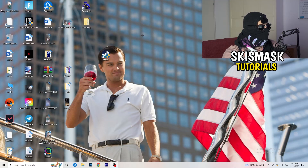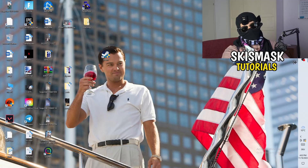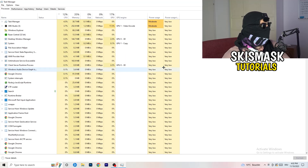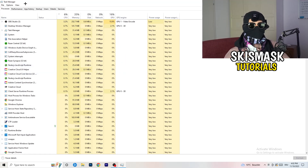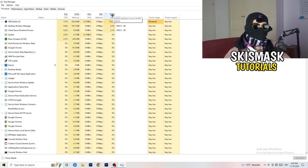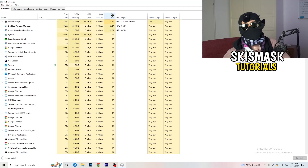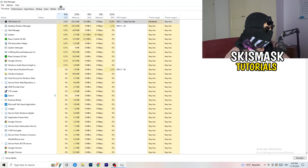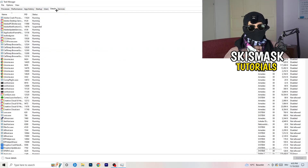Next, navigate to your taskbar, right-click it, and open Task Manager. Go to the Processes tab. Click on the GPU column to sort by GPU usage, and end every task that's using too much GPU that you don't need — for example, Razer Synapse or similar background apps. Right-click and select 'End Task.' Then do the same thing sorted by CPU usage.